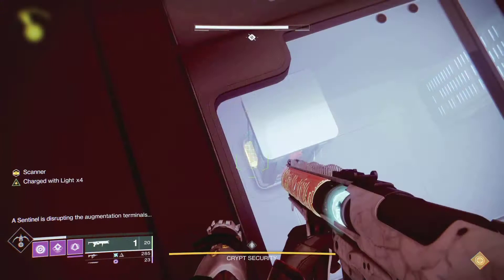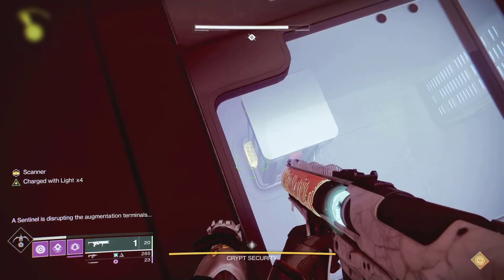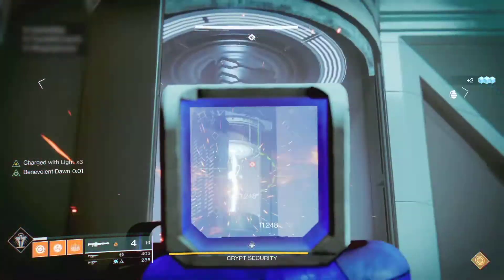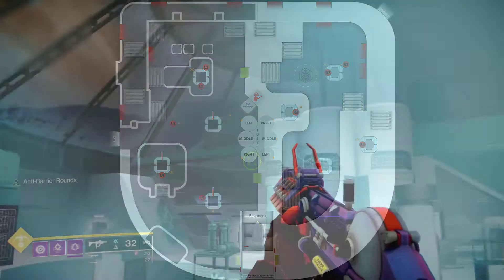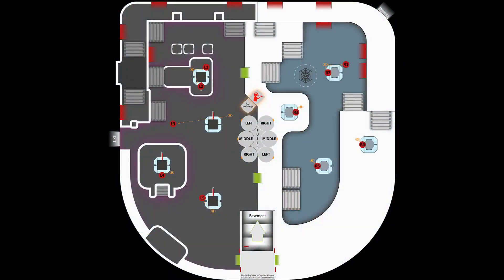On each side upstairs, there are four glass windows on the floor through which you can see keypads in the basement. There are five keypads on each side, and only the scanner person can see when they glow yellow. You won't need a suppressor for this encounter — we'll talk about suppressor when we get to the third and final encounters. One side is light and one side is dark. The dark room has computer server-looking things, whereas the light room has illuminated pipe-looking things. The light room is on the side where you drop the raid banner flag.